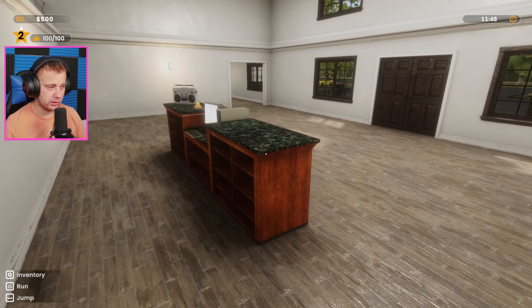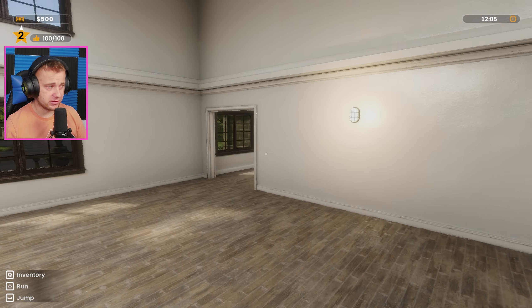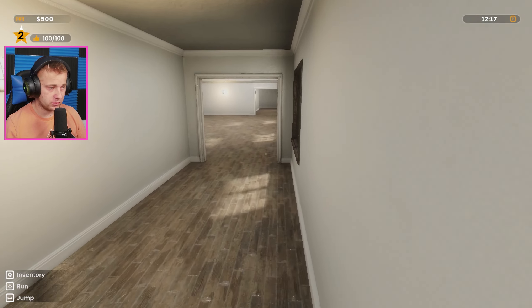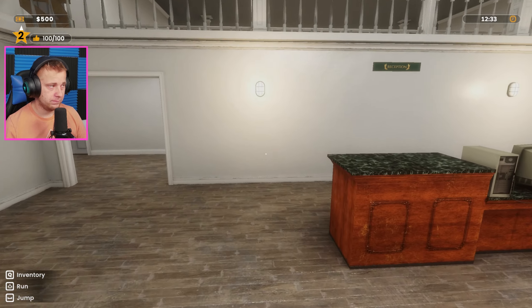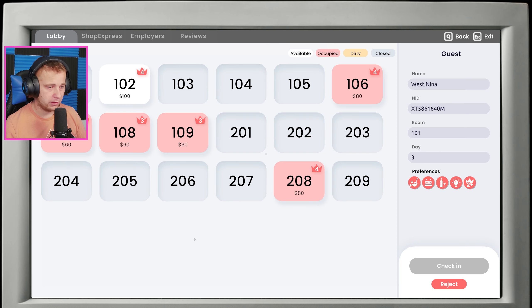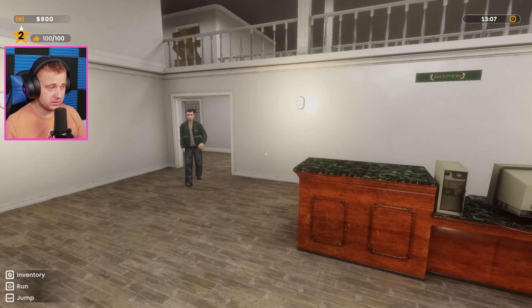I wonder where the rooms actually max out — I'm really curious. I don't know if it's like level 5 or 6. Obviously we're at level 4 for those already. We have $500 bucks already, so we're halfway to purchasing our next room for $1,000. If we can get a three-nighter in here, that's going to be $300 right there. Fingers crossed we got a three-nighter — yes, there we go! That's $300 bucks in our pockets right there, baby. We are making some good money now at this point.